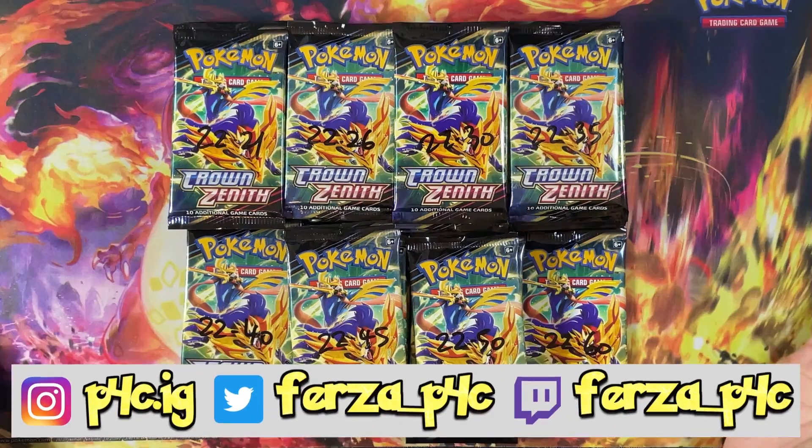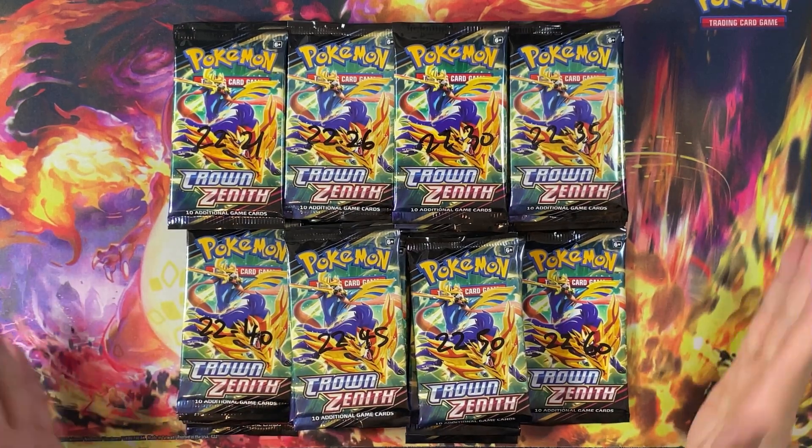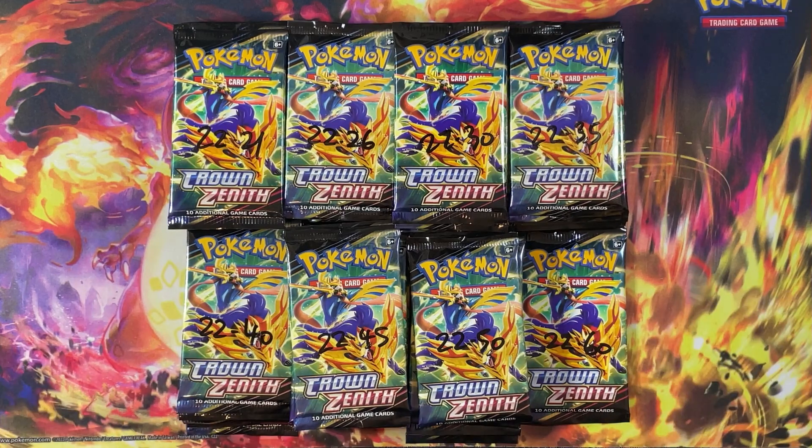Hey guys, what's going on? It's Fursi here from P4C. Welcome back to the channel. As you can see the packs and the numbers on them, we are doing another experimental video today. We've got 50 packs of the English Crown Zenith set. We've weighed them and we have 8 different weight classes. All of them will be listed in the description below. I separated each weight class by 0.5 grams, and we've got 8 of them here.